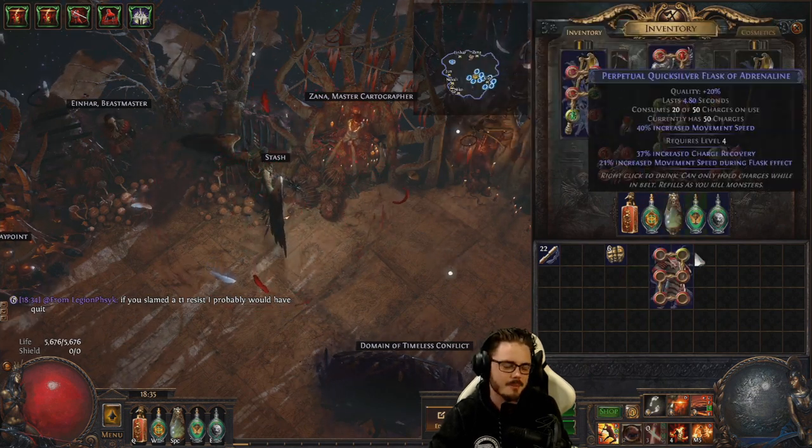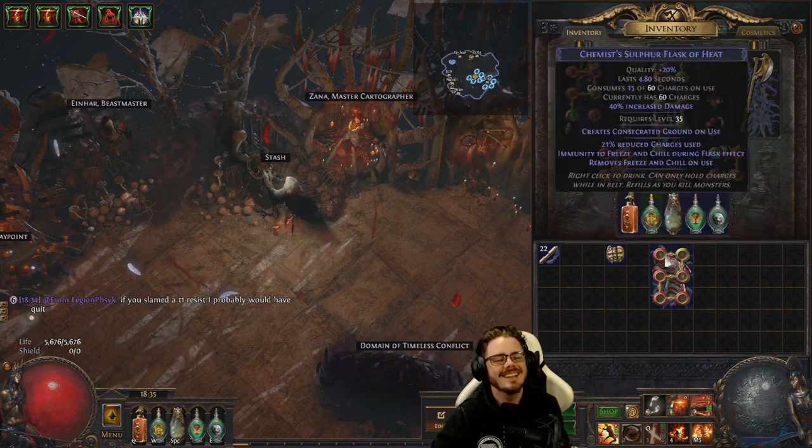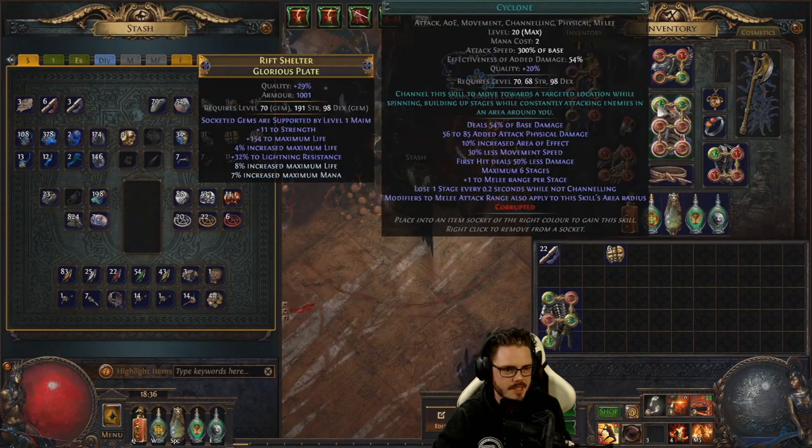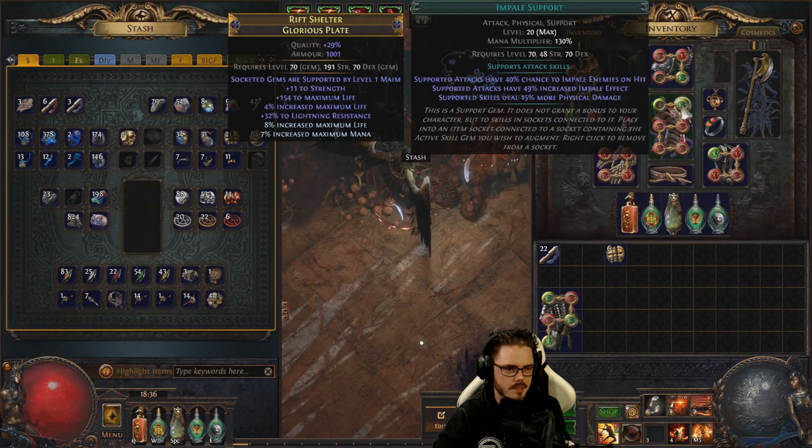The crafted chest actually gives more life than Belly of the Beast. Pulling up the tooltip comparison in-game confirms it — this chest genuinely outperforms Belly of the Beast for raw life.